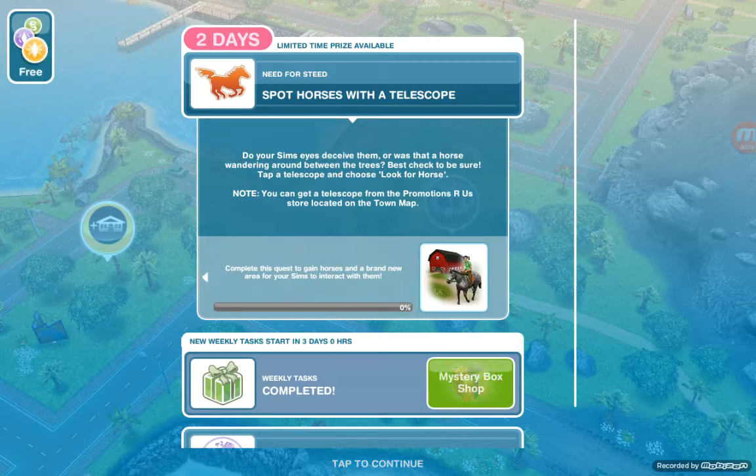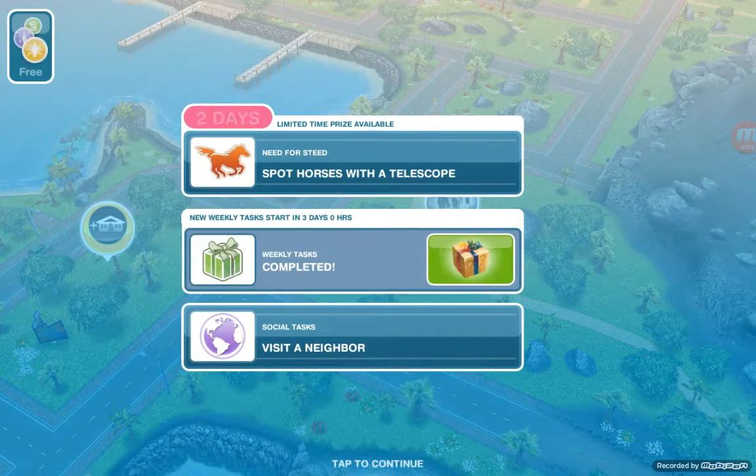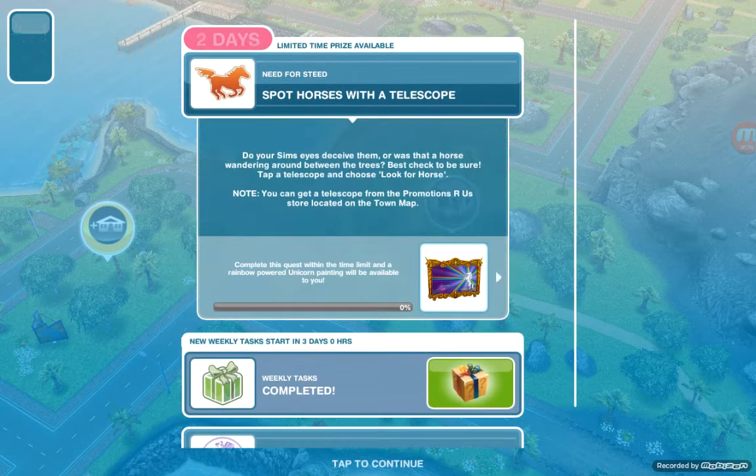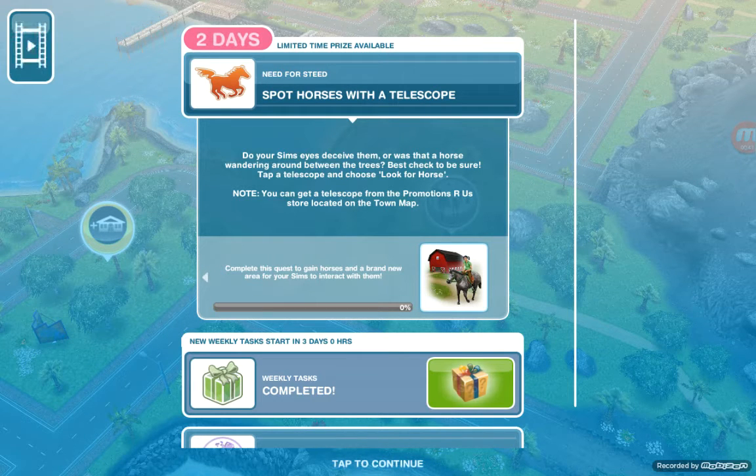Our first task is to spot horses with a telescope. Do your sim's eyes deceive them, or was that a horse wandering around between the trees? Tap on a telescope and choose 'look for horse.' Note: you can get a telescope from the Promotions R Us store.